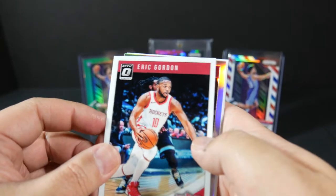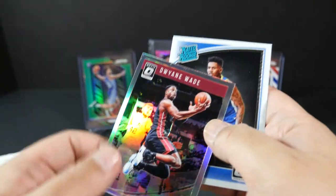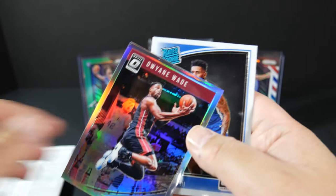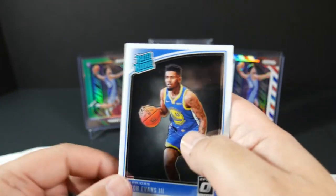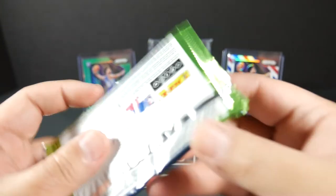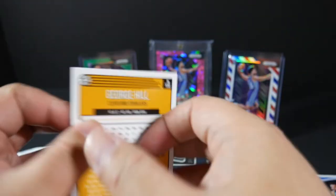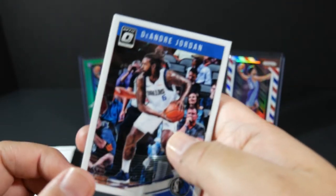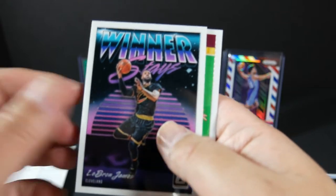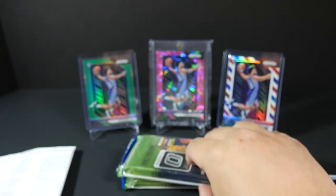Markelle Fultz base, Eric Gordon, and a silver D-Wade — not numbered, just a holographic silver. Farewell season card — definitely a hall of famer. I remember watching D-Wade when he was younger and carried Miami to the championship. I'd say he's easily the third-best shooting guard of all time. My top two are obviously Jordan and Kobe, and then Dwyane Wade fits right there at three — the dude was just amazing throughout his whole career. Also DeAndre Jordan base, Kemba Walker base, Winner Stays LeBron James insert non-prism, and George Hill.